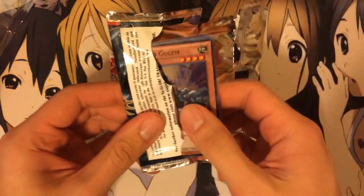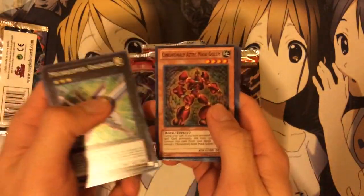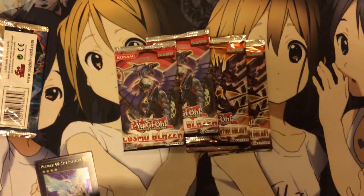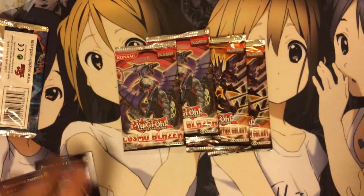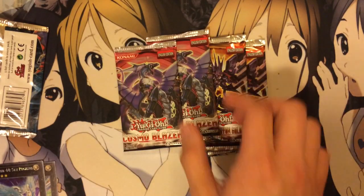Let's see what we get. We have a Go-Go-Go Golem, Mech Quip Engineer — it's a pretty good super — Puppet Ritual, and Number 44 Sky Pegasus. Very nice again. Pulled that from the last Tempest tin too. It's not a bad card, so very cool.